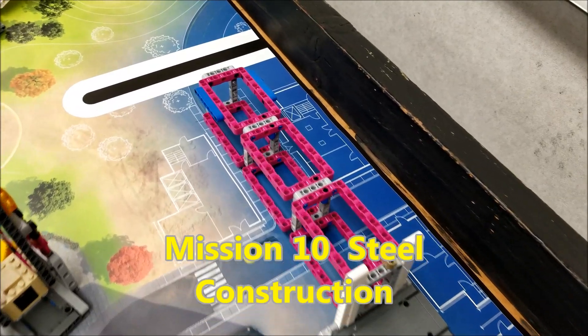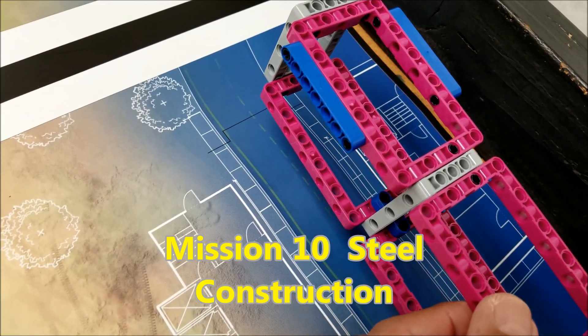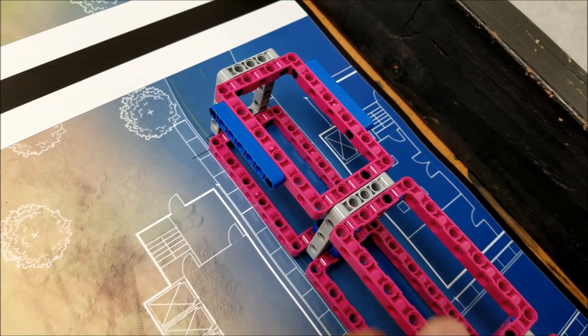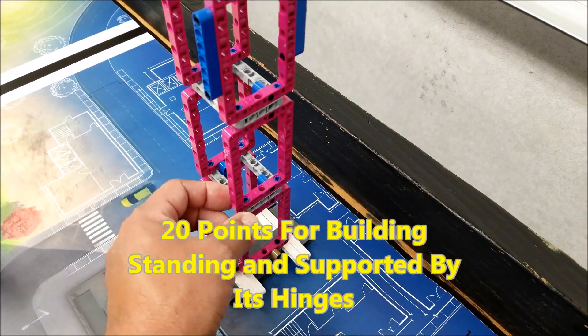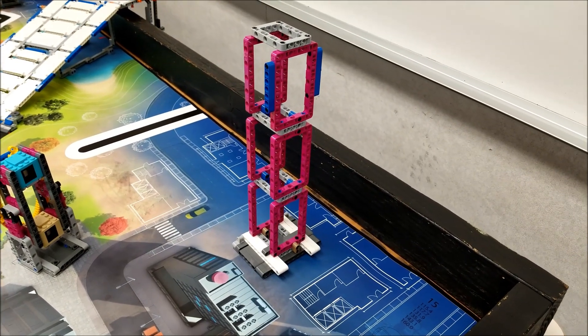We're at mission ten, steel construction. We want to make sure the building lines up with the grid lines. Your robot will lift up the steel construction independently on its hinges, and this will be worth 20 points.